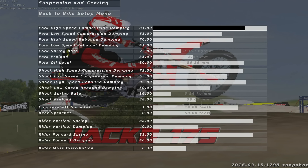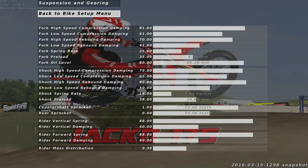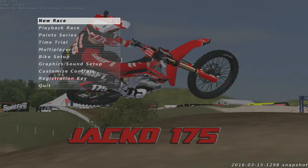Now for the gearing — I changed my gearing for nationals. For nationals, the counter shaft sprocket is at 10. Rider vertical spring 88, rider vertical damping 40, rider forward spring 88, rider forward damping 40. Rider mass distribution is at 0.38. Now I'm going to switch over to my supercross setup.